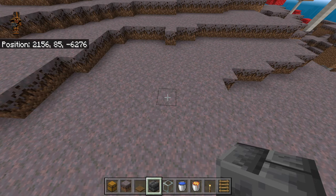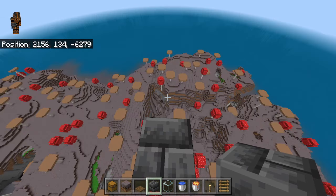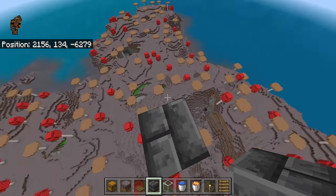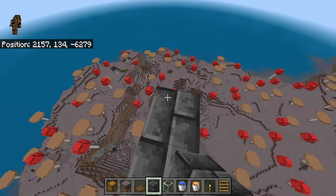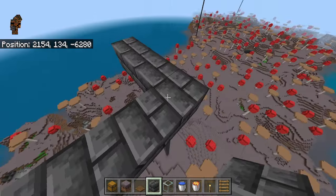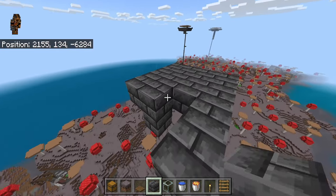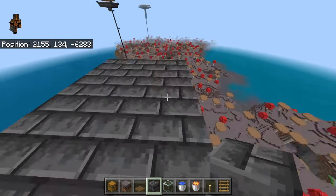Once you have found your spot where you want to build your farm, go ahead and start by placing 50 blocks up — go 1, 2, 3... Once you have gone up 50 blocks, go ahead and place a block, then 2 blocks, then 4 blocks making it a 5 wide. Go ahead and fill this in all the way, making it a nice flat platform.